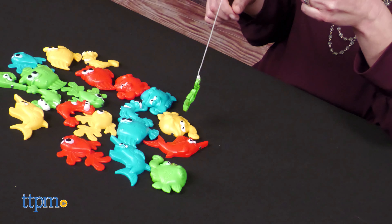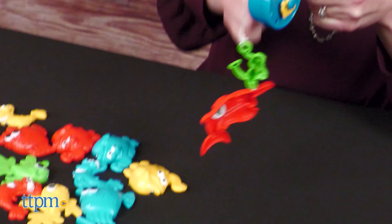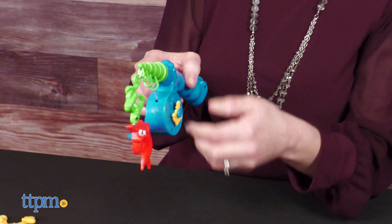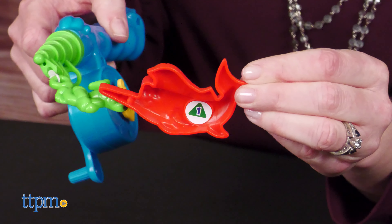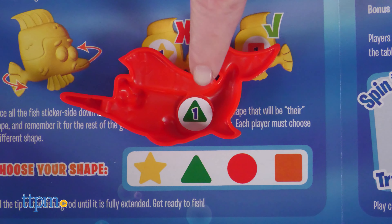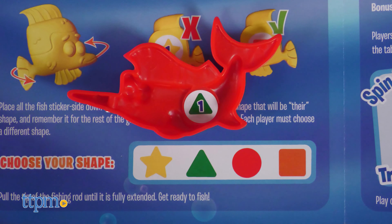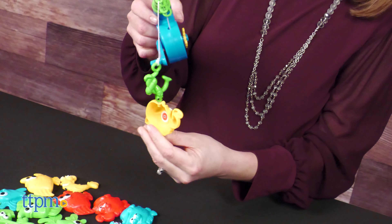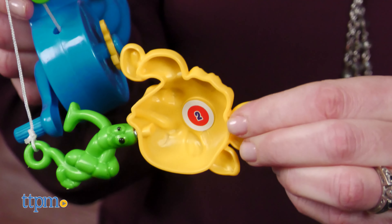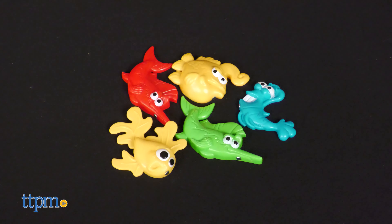All of the fish will be turned so that you can't see the number or shape underneath them. Extend the fishing line and connect the magnet to the metal pieces around the mouth of a fish. Reel it in and check the number to see if it matches the number you spun. If it does match the number, you score a point, and if it matches the number and your shape, you get a bonus point. If you don't make a number match, the fish goes back into the play area. Once a player has caught 5 fish, tally up everyone's points and the player with the most points wins. You can play this with 1–4 players ages 4 and up.